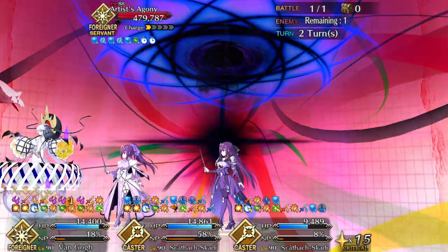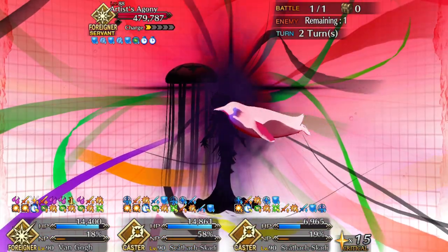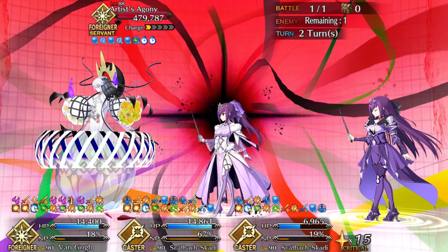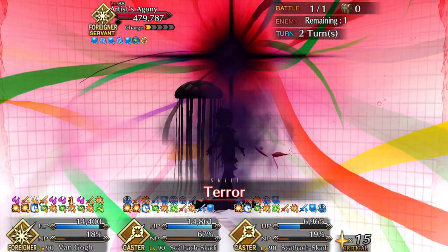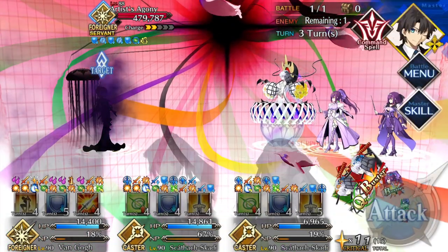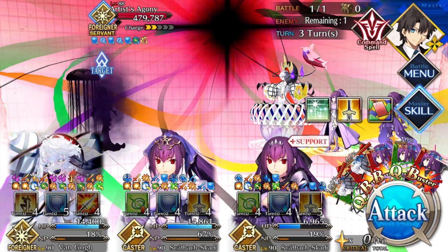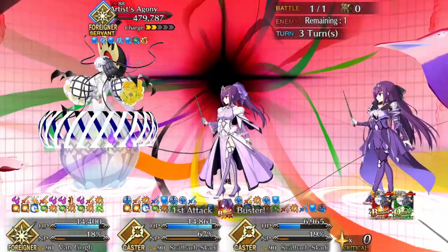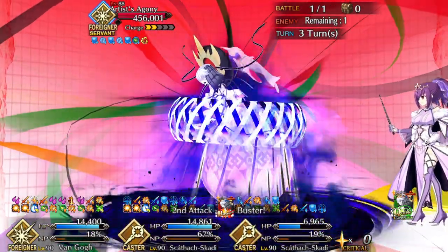Some general Part 1 advice: many of the story fights have fixed rosters, and they're very annoying due to the combination of underpowered servants, lack of synergy between them, and the fact that several have their NPs disabled early on. Generally, you want to use Yang as your main damage dealer and back her up with Van Gogh's abilities when you can. Use your NP liberally unless you're about to enter the final wave of a fight. Also, don't be afraid to go backwards and finish off old enemies on previous maps — it's a good source of points, and if you think you're close to unlocking a new free quest, it's worth doing over going straight back to the grind.